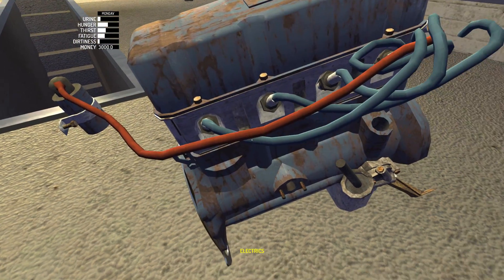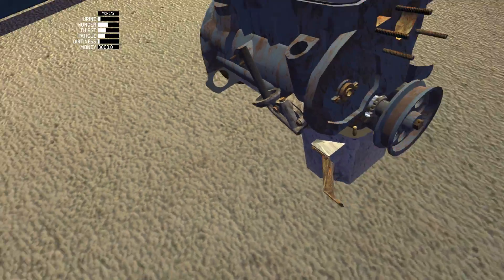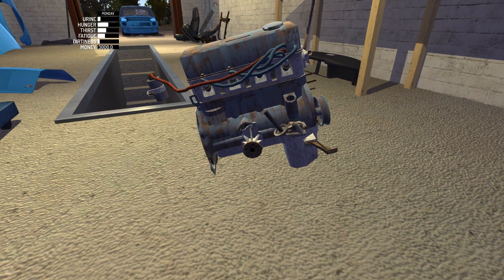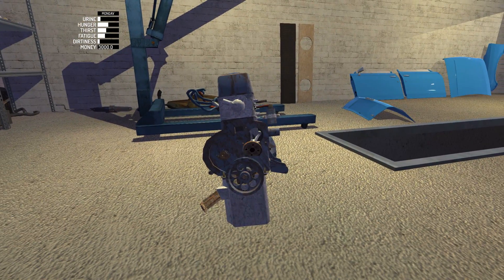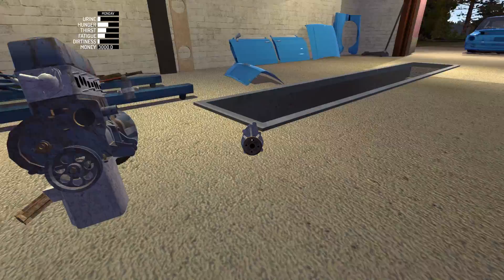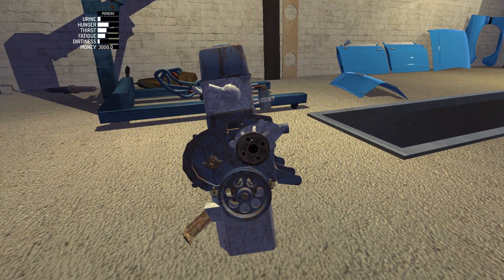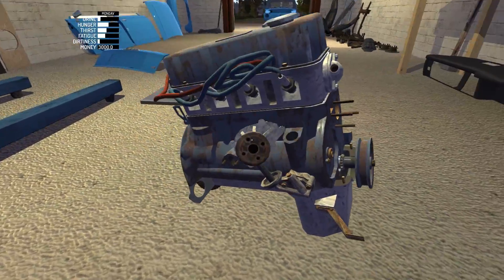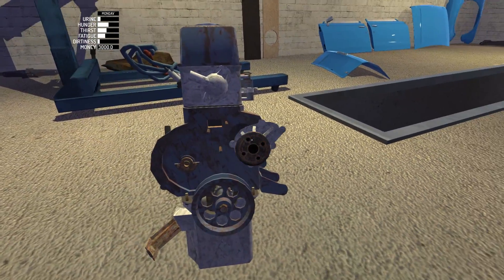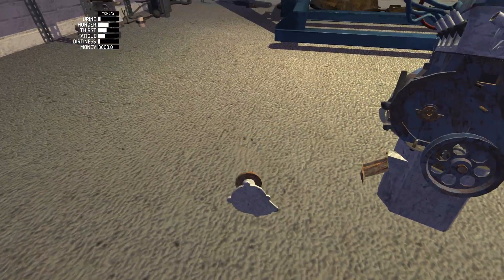I don't know what's supposed to go on there and in fact I don't even know what this thing is here - water pump. Where does that go? Does it go there? No it doesn't go there. Where does the water pump go - I thought it went there. Let's drop this closer to me - something, did it pop up with a tick then? Doesn't go there. It's got to go around here somewhere. Let's leave that for a minute.